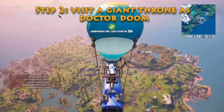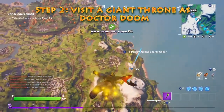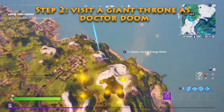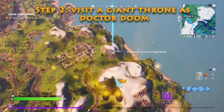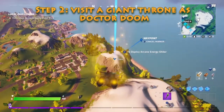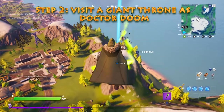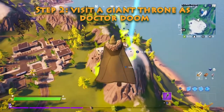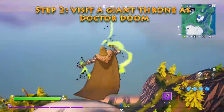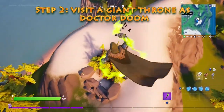Step 2 of the Dr. Doom Awakening Challenges is to visit a giant throne as Dr. Doom. Each step must be a new game and you must be level 74. This throne is near Retail Row, right here.